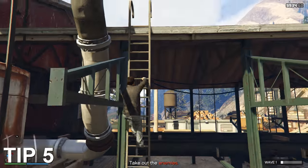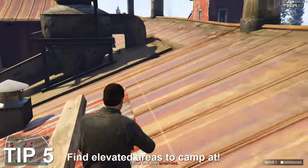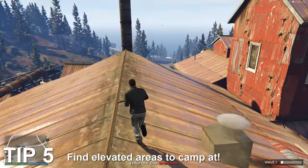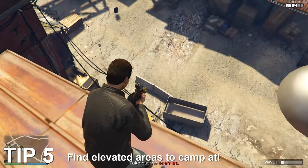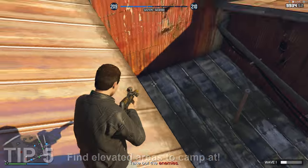My next tip is to find elevated areas to make a fort on. Being on level ground with the marauders that are trying to kill you can be rather dangerous, as they can get very close to you and deal a lot of damage, if not fatal. An example of this is the roof of the facility at the woodcutting area. It's got a lot of room to move around, plenty of spaces to take cover if you're low on health, and makes it great to scope out straggler enemies that may be trying to get the drop on you.